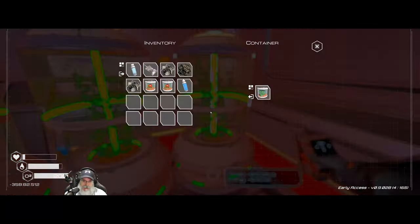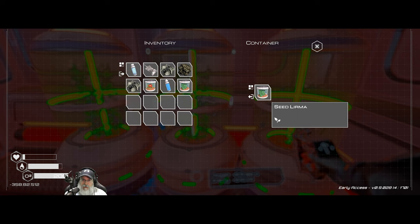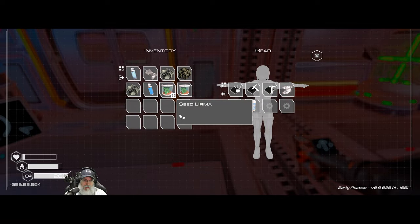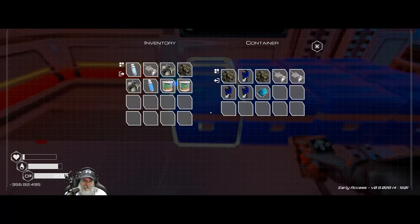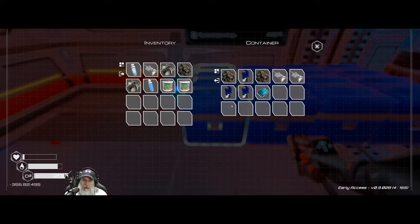What I want to do now is swap out the Lerma seeds with the Shanga seeds. The reason being is because these generate 100% oxygen while the Shanga generate 150% — it's a multiplier, so that'll do even more. We'll still use the Lerma seeds — we'll build two more oxygen tubes to put those in.